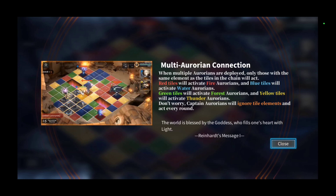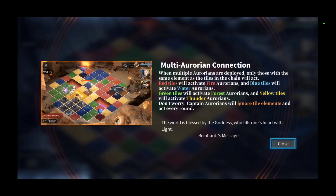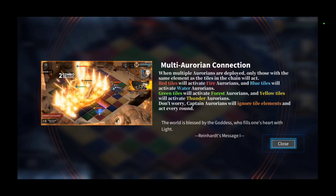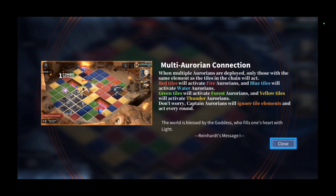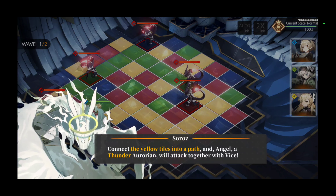Red tiles will activate fire Aurorians, blue tiles will activate water, green activates forest, yellow activates thunder. Captains and Sororians will ignore tile elements and act every round. I guess we can put this on auto and it'll do it for us, right?